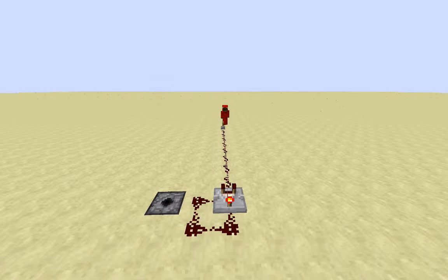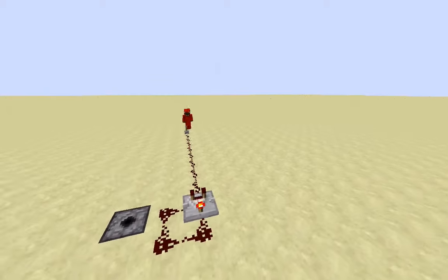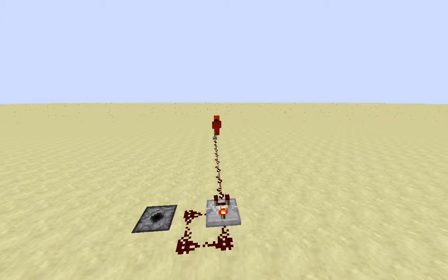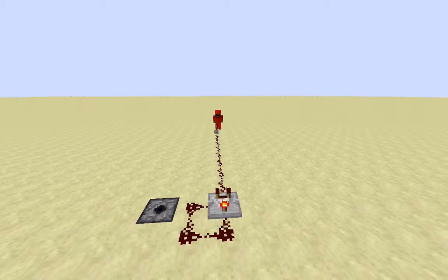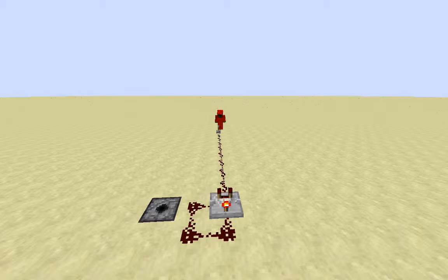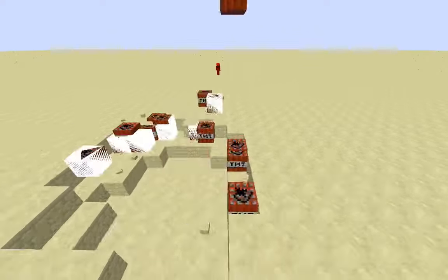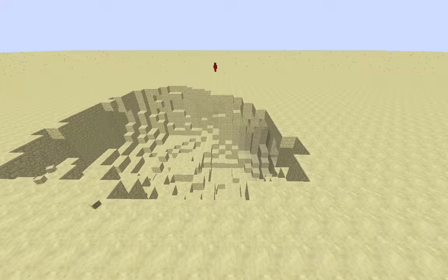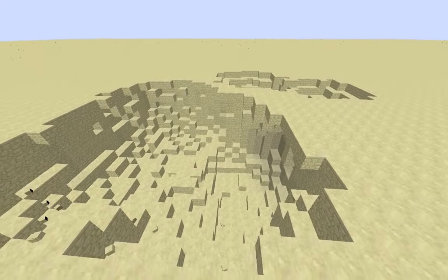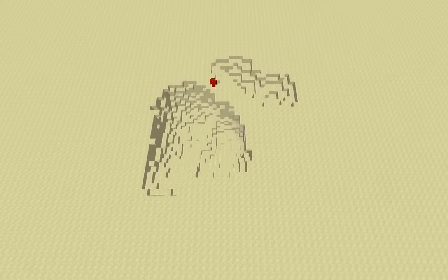Hey guys, I'm back, and this is one dispenser with 64 TNT — one full stack. I'm going to be standing away so I don't get blown away. With this, I just use a redstone trail connected to a lever. Okay, let's get this thing started. I'm just going to run away now. See, the clock — that is the destruction of the cluster bomb when you only use one dispenser instead of, like, 20.